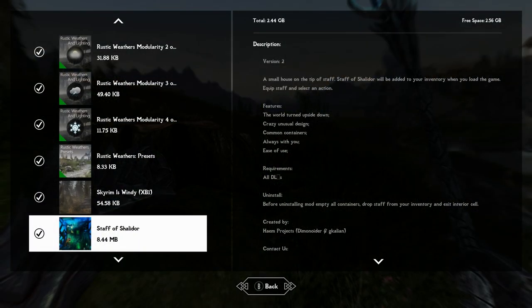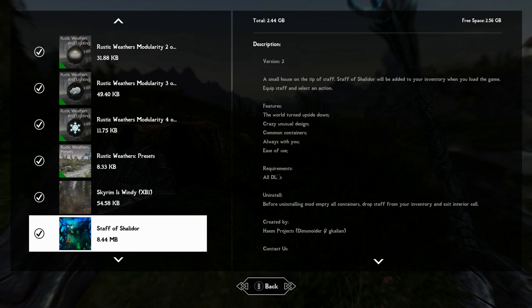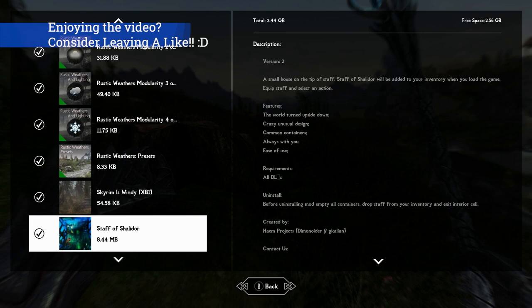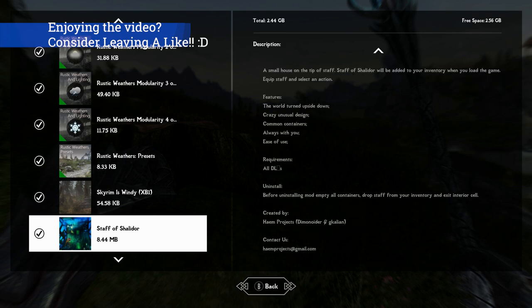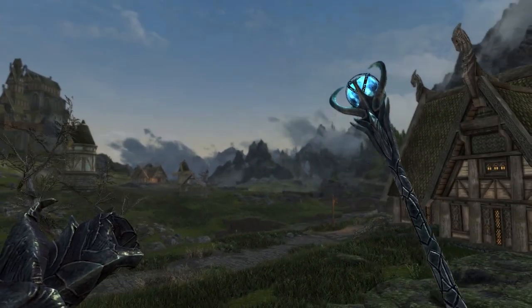The Staff of Shalador is a small house on the tip of the Staff of Shalador. Once you load into the game with this mod installed, the Staff of Shalador will be added to your inventory. I love little homes like this. And what makes this very cool is I've done mods from this mod author in the past — this is by the same people who did Snippy, the White River House, and Telemos. Their mods are wonderful.